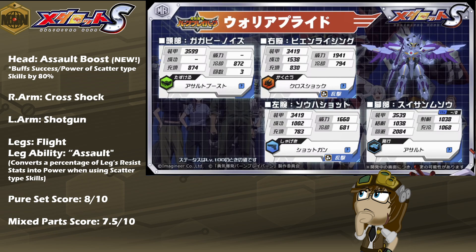Cross Shock and Shotgun are both Scatter-type skills, so he's a model that can be very readily used right out of the box with no real setup required, as long as you can afford him that one turn to use Assault Boost to get himself going. As mixed parts, I rate him a little bit lower at a 7.5 out of 10, primarily because all of his parts can be put to very good use if utilized correctly, but it does require you to be a little picky with your team builds. Assault Boost and the flight legs with Assault are going to be very picky, so I heavily encourage that you build around that emphasis on Scatter-type skills. Otherwise, an almost 100% bonus to success and power is going to be really hard to argue against if you're trying to equip him with anything but Scatter-type parts.